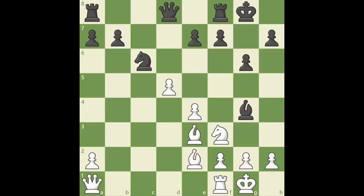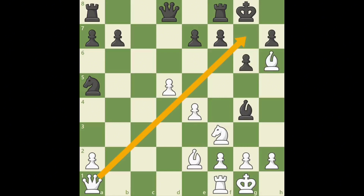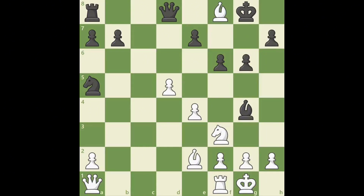Black's knight does not have a good square to move to, so after knight a5, bishop h6, white is threatening checkmate on g7. Black is forced to return the material and create more weaknesses around the king with f6. After bishop takes f8, white regains the sacrificed material and has forced weaknesses in front of black's king — not a good sign as the game continues.